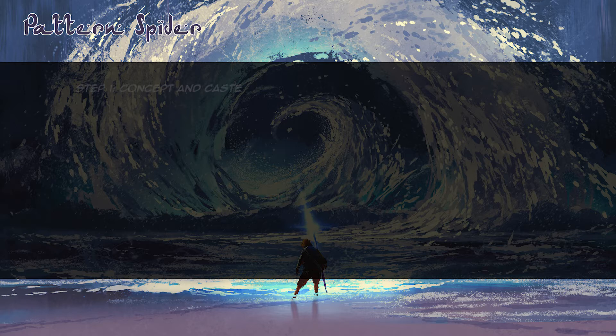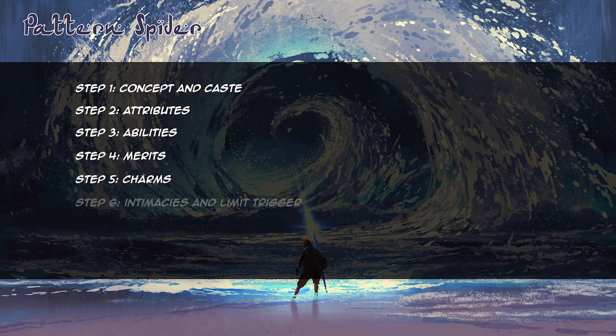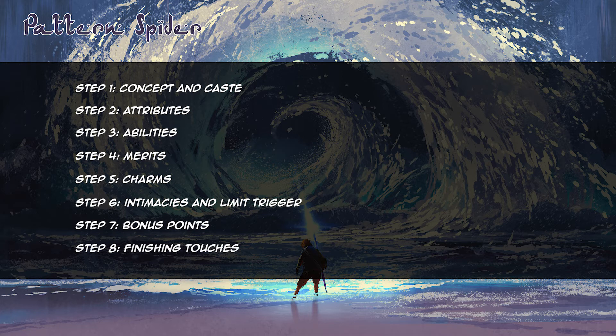There are eight steps to character creation: Concept and Caste, Attributes, Abilities, Merits, Charms, Intimacies and Limit Trigger, Bonus Points, and Finishing Touches. I will go through all of them in order, starting with Concept and Caste.